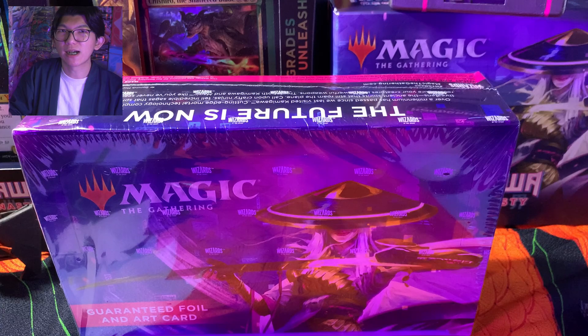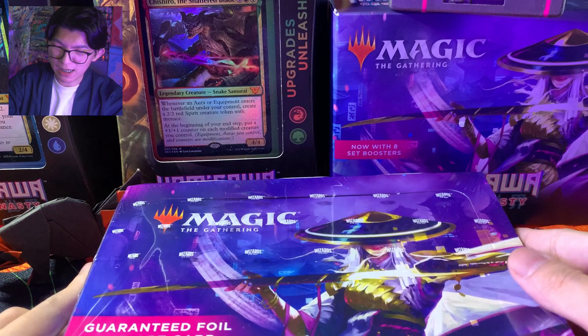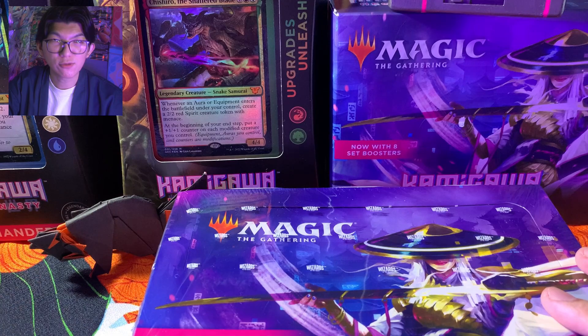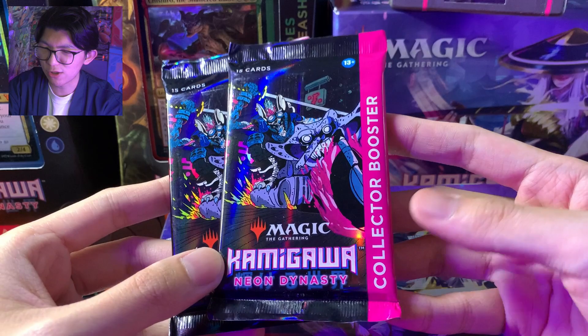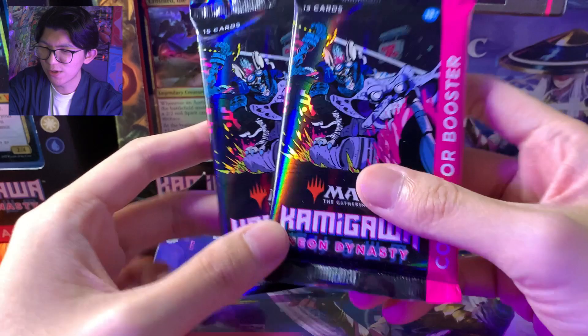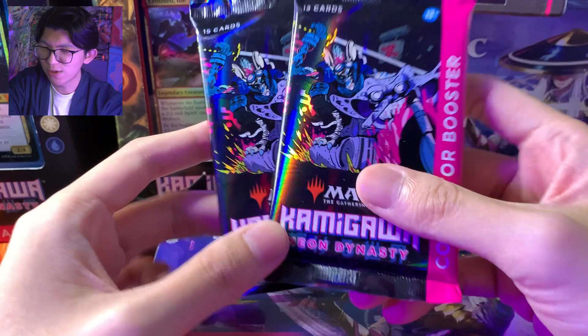Di depan kita ada set booster Kamigawa Neon Dynasty. Set booster ini seperti biasa kita udah guarantee bakal dapet art card dan juga dapet foil di setiap packnya. Ini aku udah ditemanin origami kucing — kayaknya kucingnya si Shizuki Kaito ya. Terus kita juga dapet collector booster teman-teman. Collector booster ini adalah booster yang spesial banget, value-nya jauh lebih tinggi daripada set booster. Aku udah dikasih 4, udah buka 2 di TikTok sama Instagram — kalian bisa cek juga di sana.